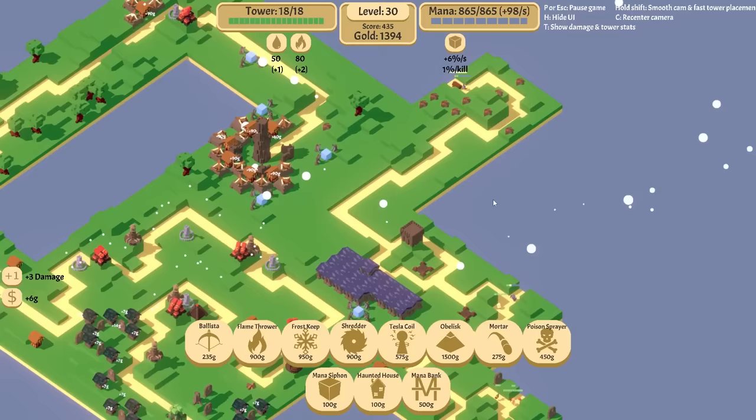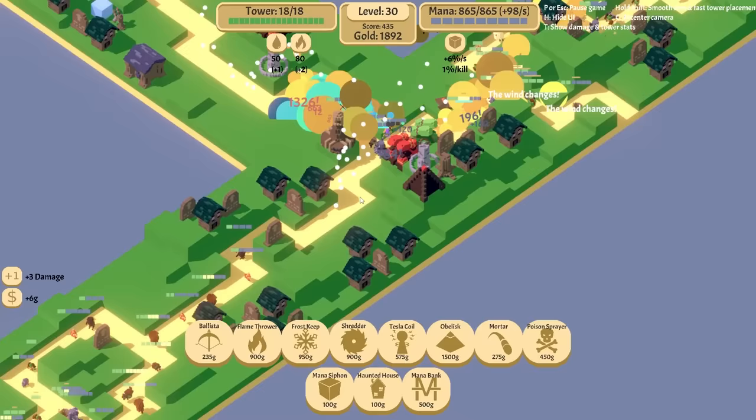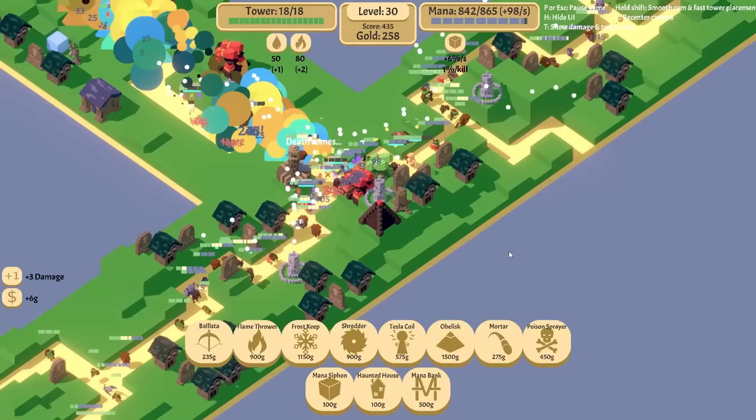It's kind of funny. This death ray now at level 30 is just obliterating. I do want to slow it down. Let's slow down over here and over here, because I'm just concerned that everything's running into this kill chamber really too fast and it doesn't get enough time for the AoE.